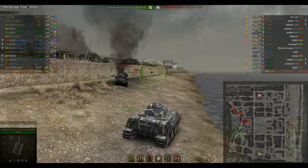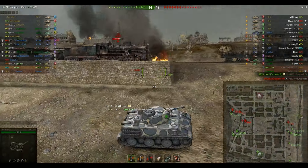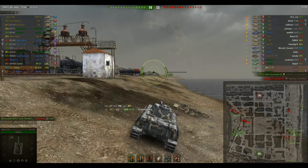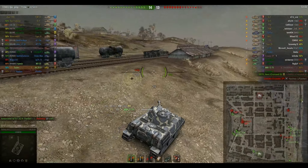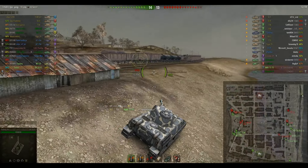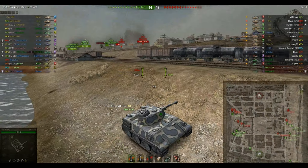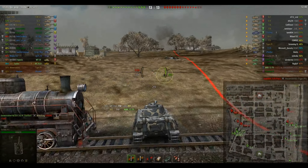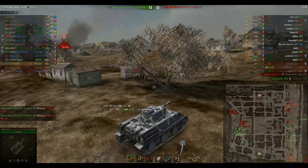Now I see the T29 up there. I don't see anybody else, so I'm going to start running along the water. This can work wonders or it can greatly backfire when you get up here and discover a big TD looking straight at you, or a couple of tanks and all of a sudden you're isolated and against the odds. On the other hand, you can get all the way up here and realize they don't have anybody else along the beach, and it gives you free reign to cut uphill and across the top of the map and flank people, which is what happens here.